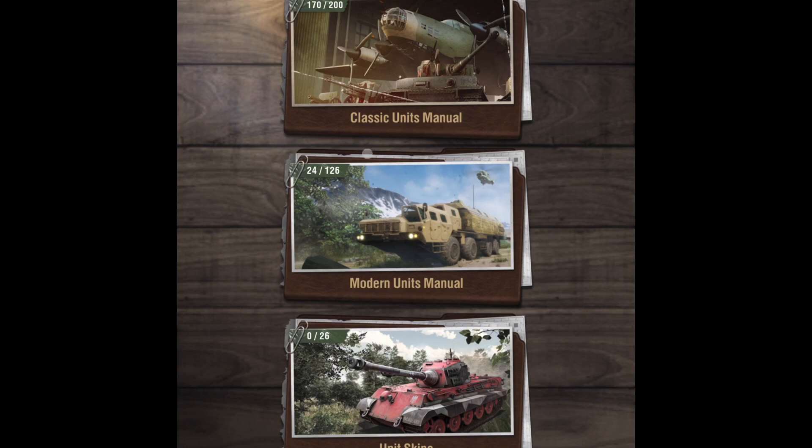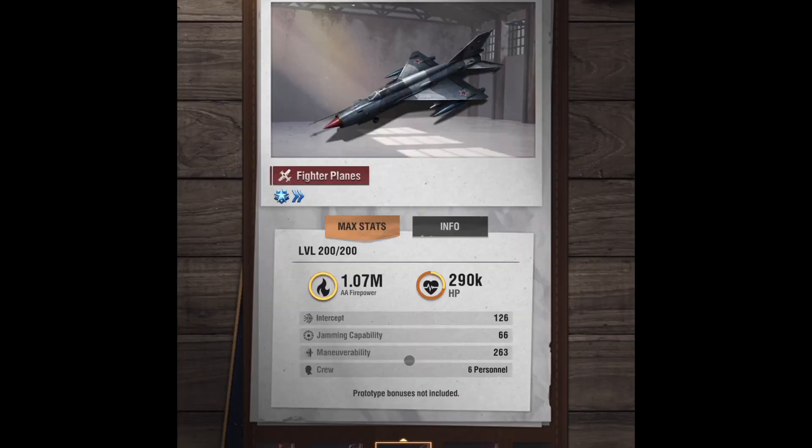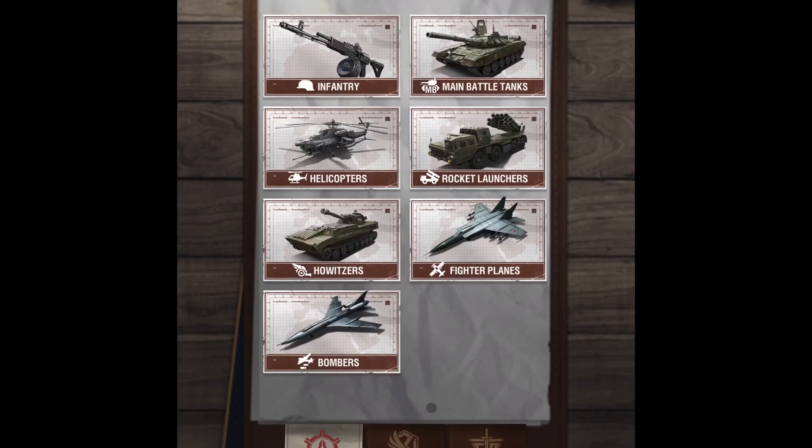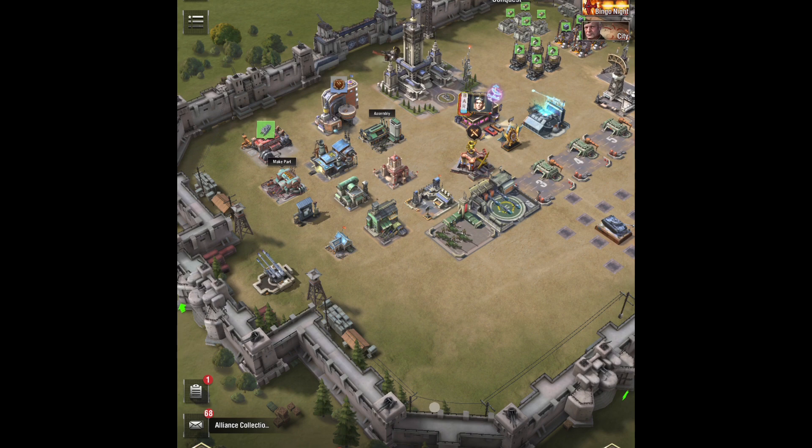If you have a bunch of 7.2 units sitting around and you know you're not going to use them in war, it's still worth it to upgrade them. Reset your highest unit in your inventory, get the prototypes, get the components, and then pump it into another 7.2 unit.